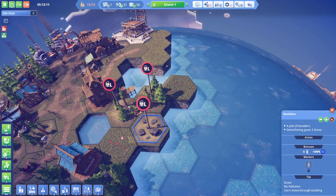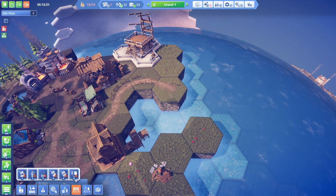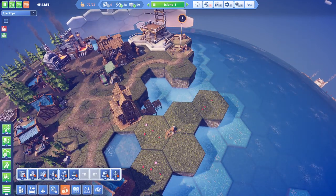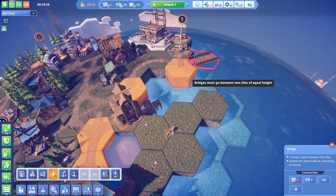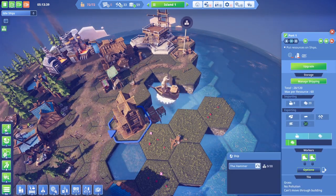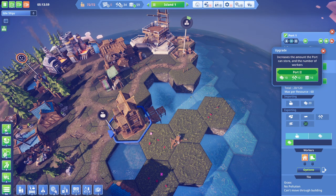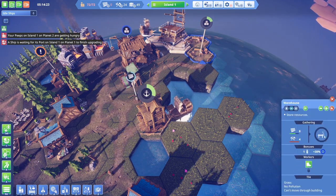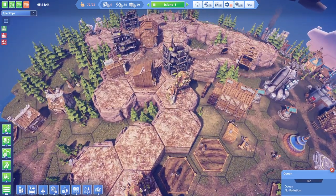I feel like I've removed an inordinate amount of trees over the course of this episode - worthy sacrifices to progress, without a doubt. Placing this would trap a ship - we don't actually want to do that. We will need to ensure that ships are able to access this area. Let's get this port upgraded, just as something that we can do. There is a pretty significant shortage of tools here, and I don't understand why.